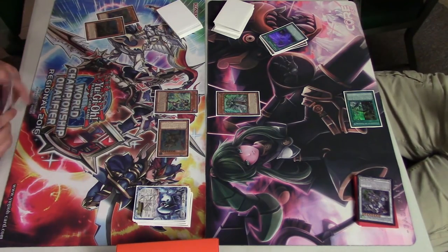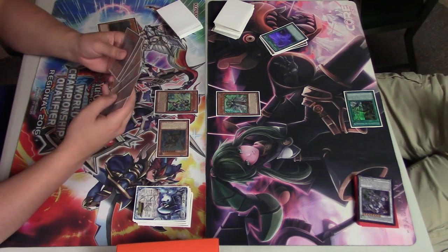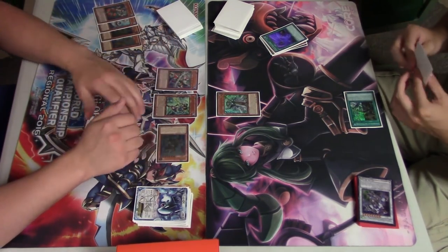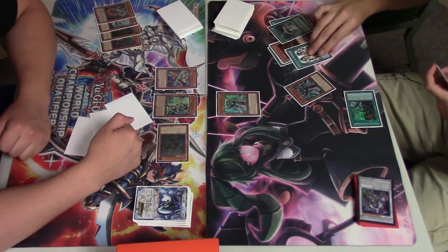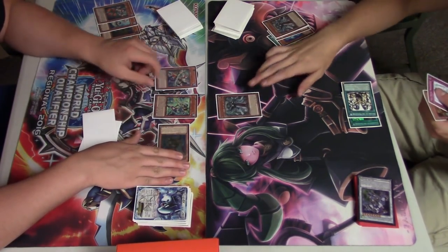I'm going to hit the set — that's Twin Twister, not Storm Forth, my bad — discarding a Marksman there. I got the Atlanteans mixed up; they kind of look the same from the size I'm seeing in the video editor. I'm going to be popping the Twin Twister — not too much backrow with this deck.